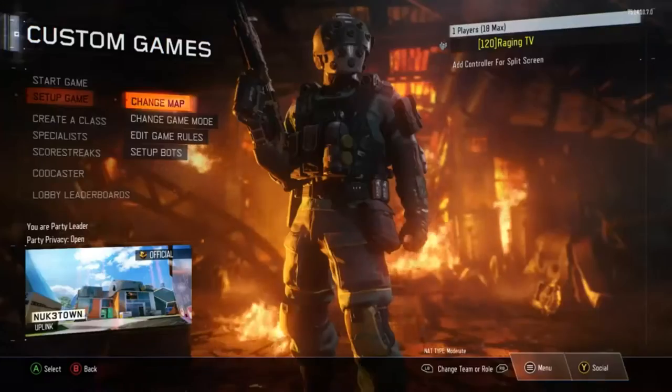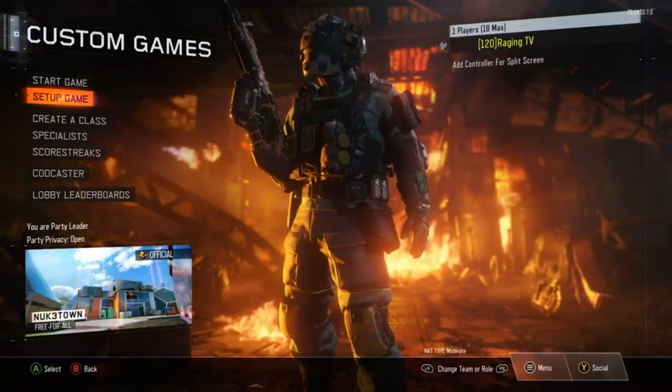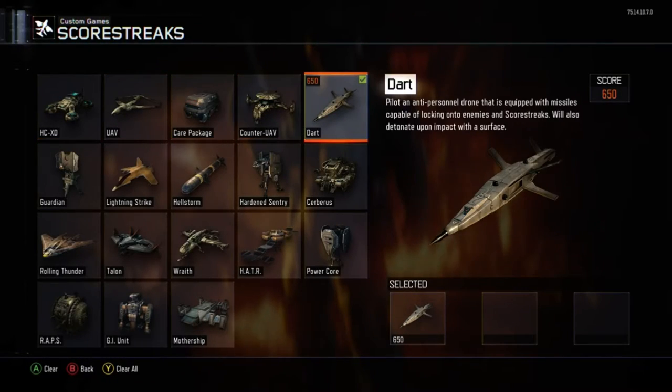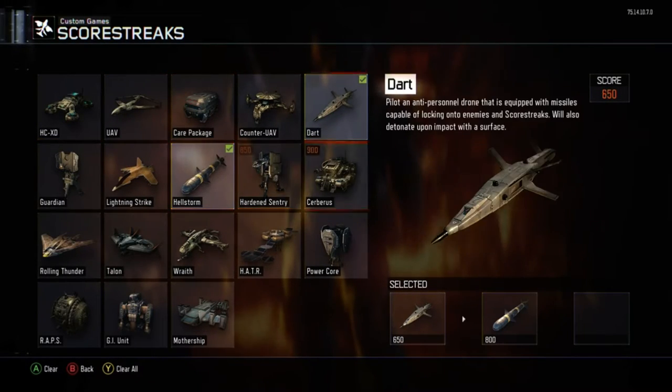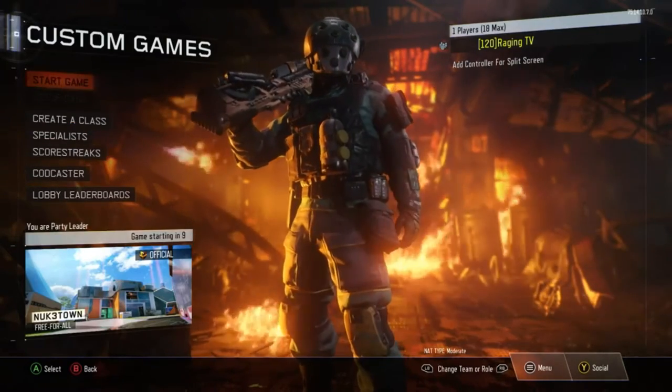I'm going to be showing you a glitch — how to get unlimited killstreaks, or unlimited hellstorm missiles. It's very easy. The only thing you will need is a dart and a hellstorm missile. It doesn't matter what map you're on, what specialist, perks, or anything. You just need the dart and the hellstorm. So let's get right into it.